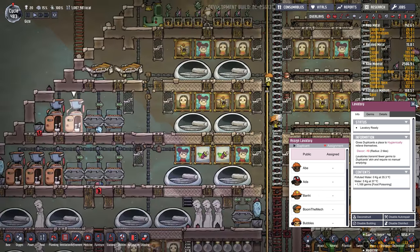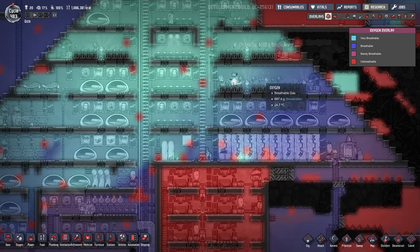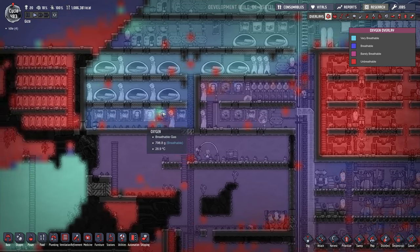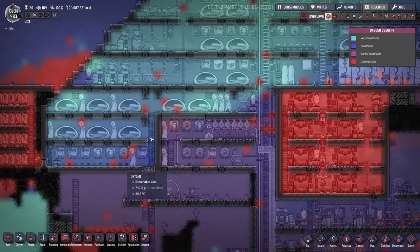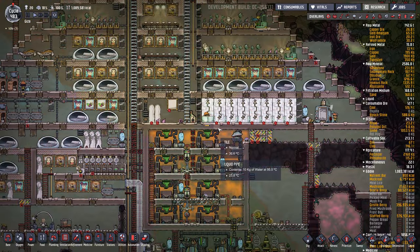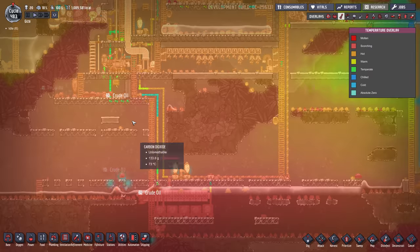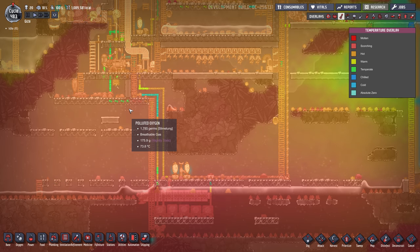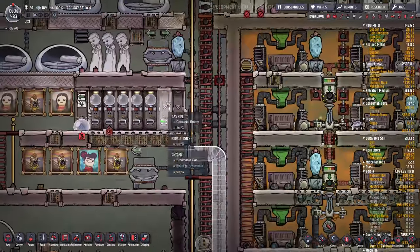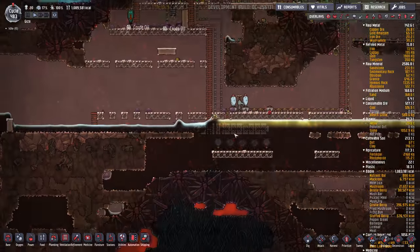There are also things that will stress your dupes out like low oxygen — I've got good oxygen here at 1,000 grams per tile, but down below it's not so good, so dupes without exosuits could get the low oxygen debuff. High temperatures are also a stressor — if you sent dupes down into the oil biome at 73 degrees, they'd get stressed out and possibly burned. Exosuits are really useful for going into the oil biome or the magma biome.